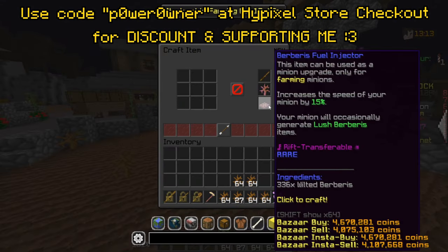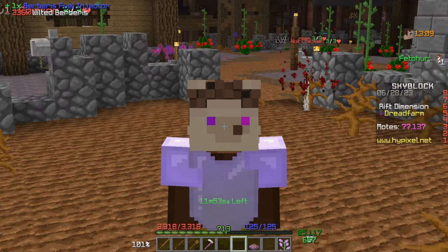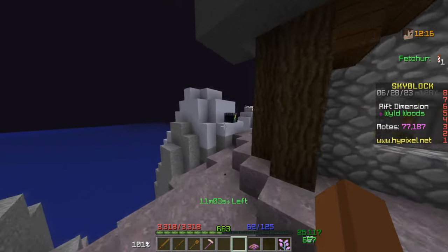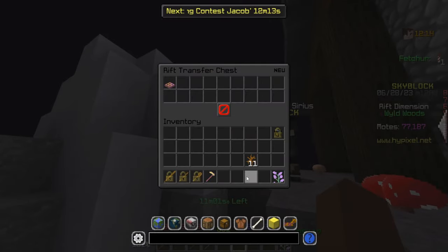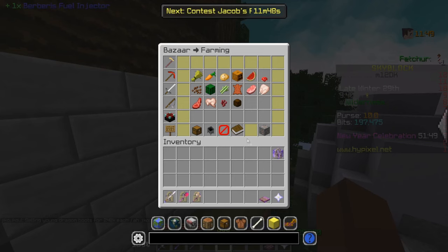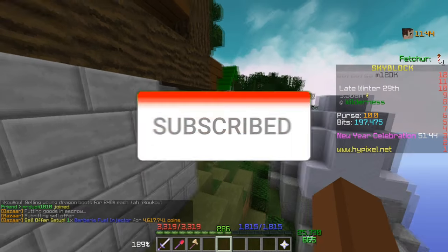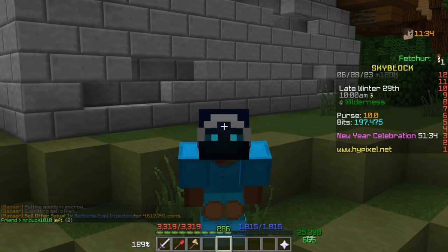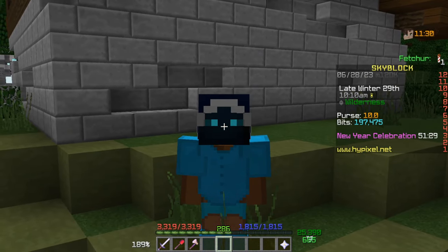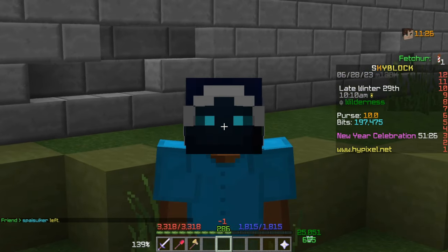The item is right here — we can craft it now. Boom. By the look of things, it's quite valuable, so it's time for a quick transfer. Let's see how much we can sell it for — it's gonna be a beautiful 4.6 million. We can make literally four of them an hour, which would bring the amount to 18 million coins — actually a tiny bit more: 18.4 million.